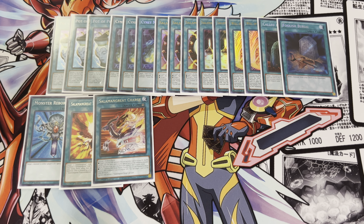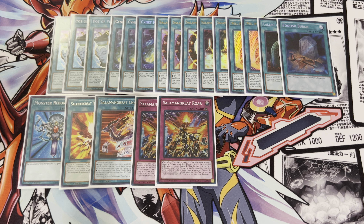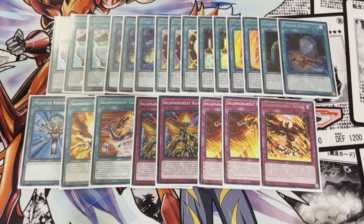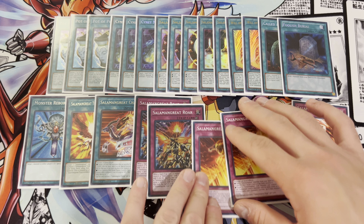Our traps are 2 copies of Salamangreat Roar, 2 copies of Rage, and 1 copy of Revive. You could probably cut — if you want to add hand traps, realistically you just cut these down to 1 each. I mean, you could throw in a lot of non-engine here.